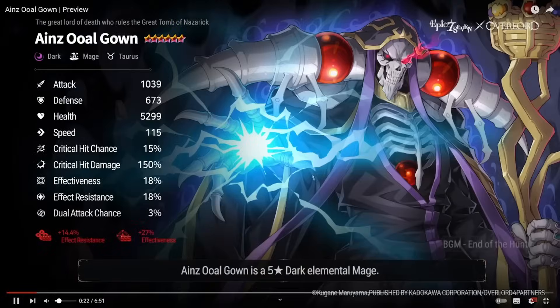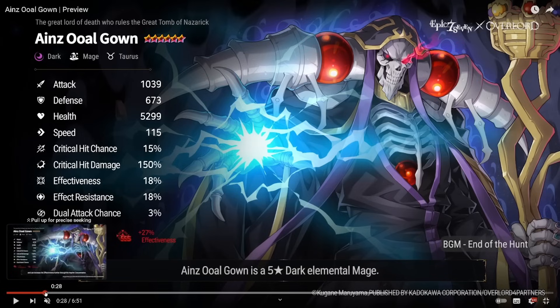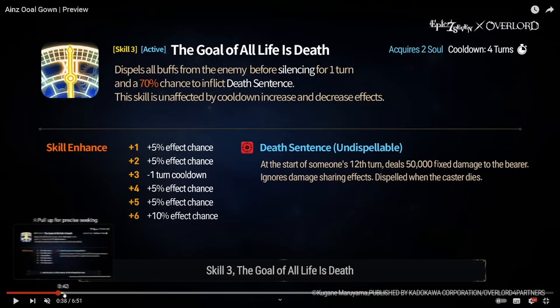Alright, jumping straight into it. He is confirmed to be a free dark five-star unit. I believe we'll be able to triple-S him for free — he's our free character. He has Effectiveness and Effect Resist as stats, seems like pretty balanced stats overall. He's a Taurus with 115 speed, and both imprints are Effectiveness and Effect Resist.